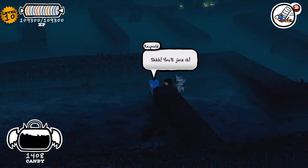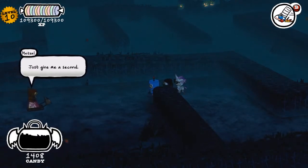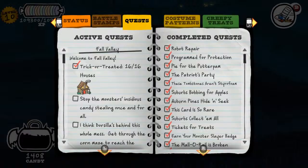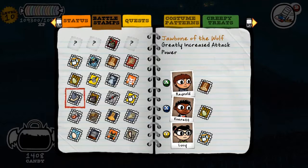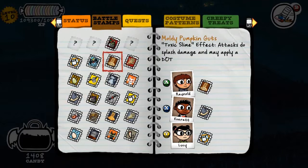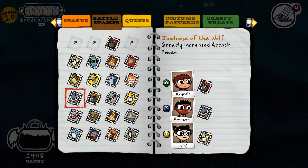What's that sound? Hello Metzl — nice to see you again. You can actually access your menu while you're waiting for him to come over. Unfortunately you can't switch costumes, but you can switch your battle stamps. Since Everett's the ninja I'll give him the jawbone. No real need to keep toxic slime on Reynolds since we don't need the splash damage — we can give him the lethal poison instead.